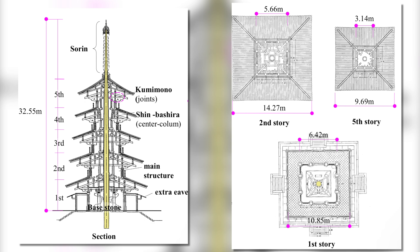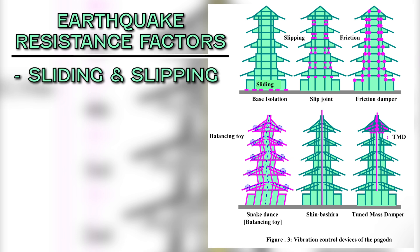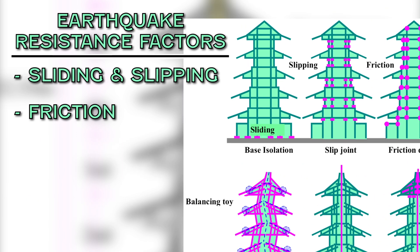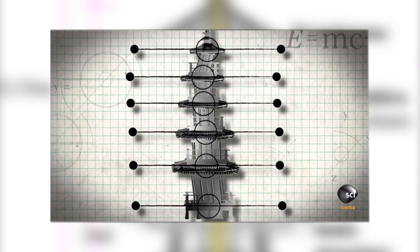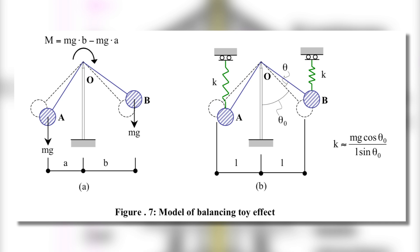This paper dives into an analysis of that structure type and lists out four primary factors affecting the earthquake resistance of ancient pagodas, using the Horyuji Temple as an example. These factors are: sliding between base stones and columns and the gaps between wooden joints; friction damping effect of the mortise and tenon wood joints; the balancing toy or snake dance effect; and the shinbashira.